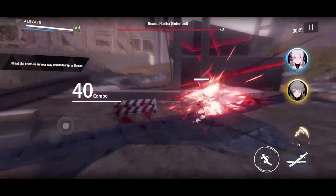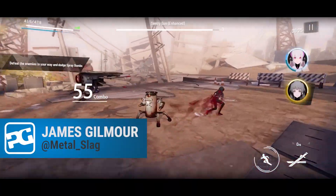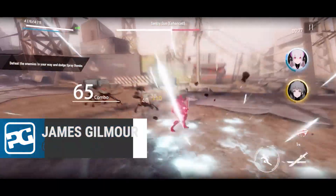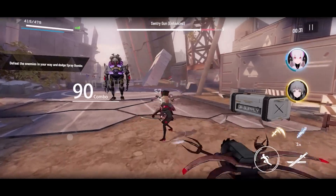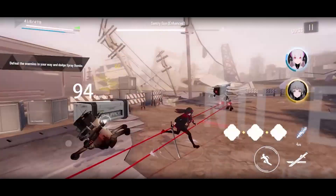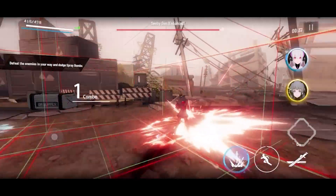Hello everybody, my name is James and this is Punishing: Grey Raven. It came out literally hours ago, it's our sponsor for the week as well, and it is an action RPG with a lot of hefty anime stylings and a bit of Matrix bullet-dodging.